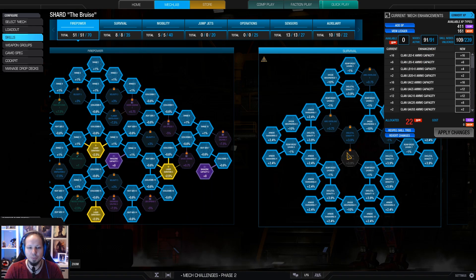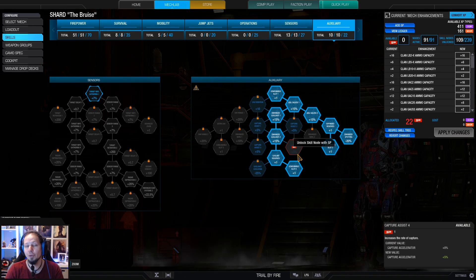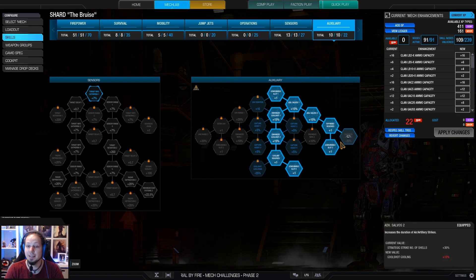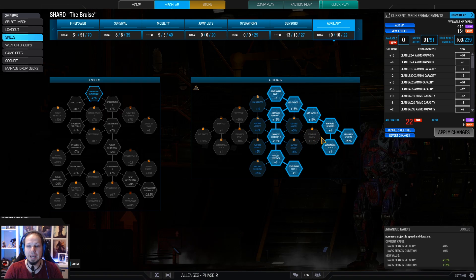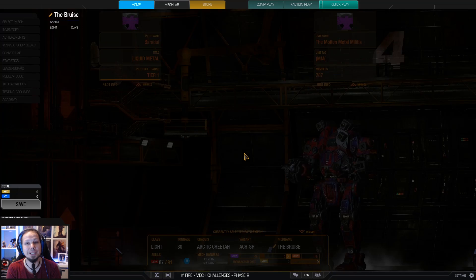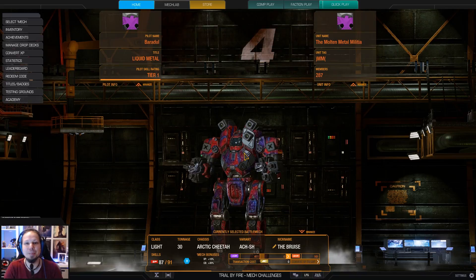So we have now 91 skill points. Double cool shot for keeping the mech cool and keeping up the damage with the heavy medium lasers, and double artillery strike just to get some area denial and additional DPS going as a secondary damage source. And that's the build everybody! I wish you all a lot of fun in the two games that are coming — don't forget to leave a rating or subscribe to the channel if you haven't already. Now it's time to hit the battlefield.